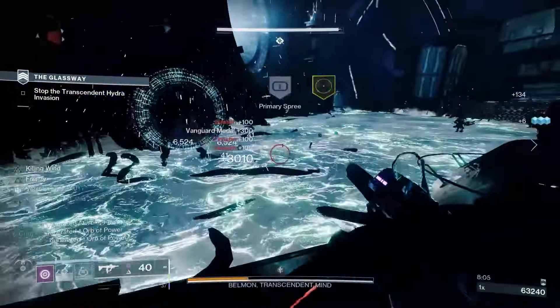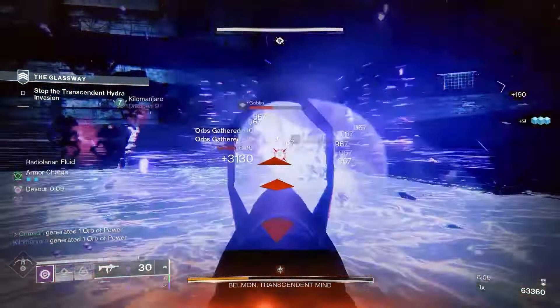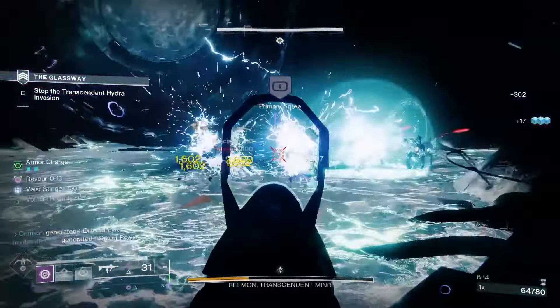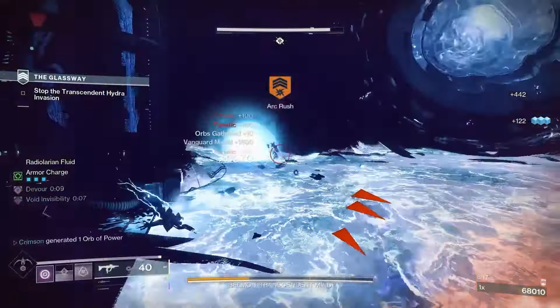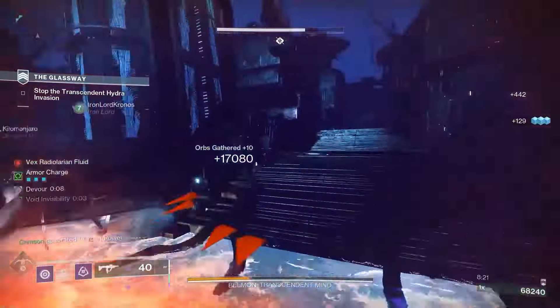Alright, we have covered all the abilities available to a Night Stalker. Let's talk about things that may add more abilities or modify existing abilities, which are Aspects and Fragments. Night Stalkers have access to 3 Aspects, each one giving you the ability to slot 2 Fragments. You may freely choose 2 to use at any given time. These Aspects are Trapper's Ambush, Vanishing Step, and Stylish Executioner.